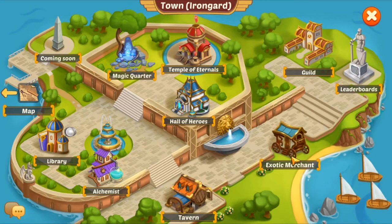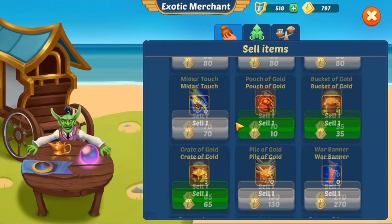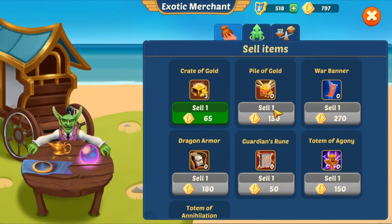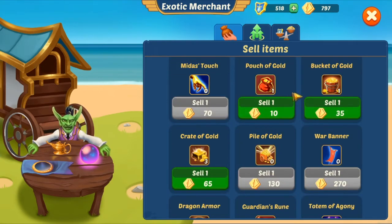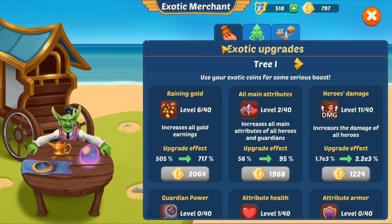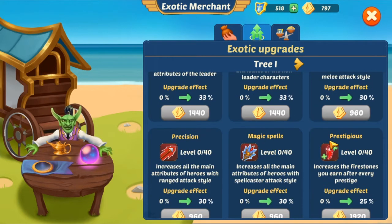The exotic merchant you unlock at level 30. What the exotic merchant does is you can sell your scrolls, banners, runes, armor, agony, and annihilation items — and if you want, you can sell parts of your gold. Then you'll get exotic upgrades where you can later upgrade your stats further.